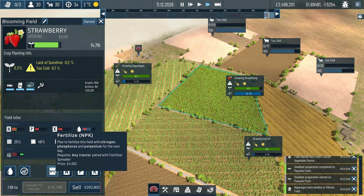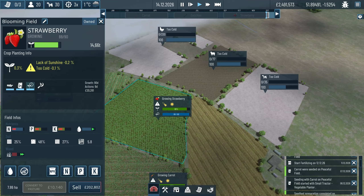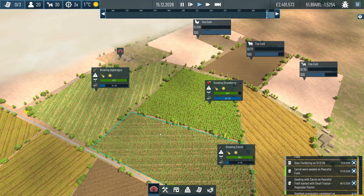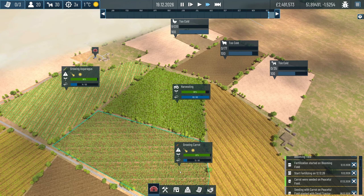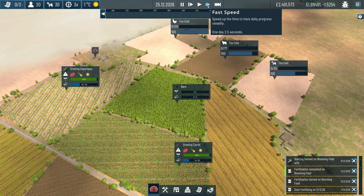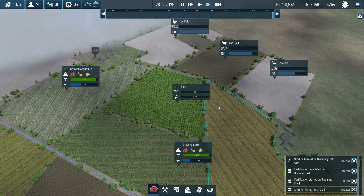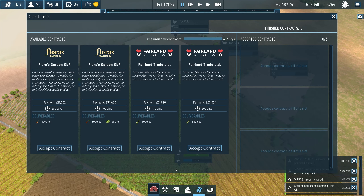Strawberries are coming in but lack of sunshine - it's too cold and it's affecting them. I'll fertilize the field even though we're harvesting soon anyway, just to add a little bit of nutrients so I don't have to do much after harvest. I haven't sold anything yet - we're still building up storage. We're now harvesting the strawberries. Contracts still have 13 days left so I don't want to sell anything in case some contracts are related to it, but we could do with a bit more storage.